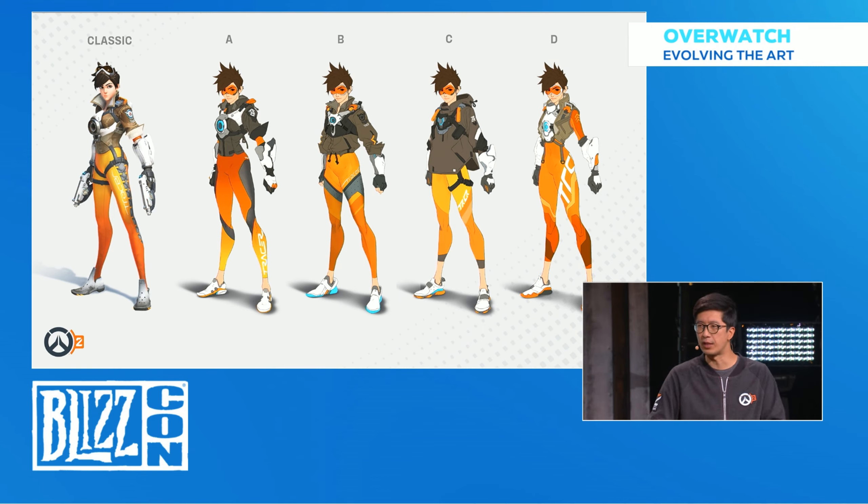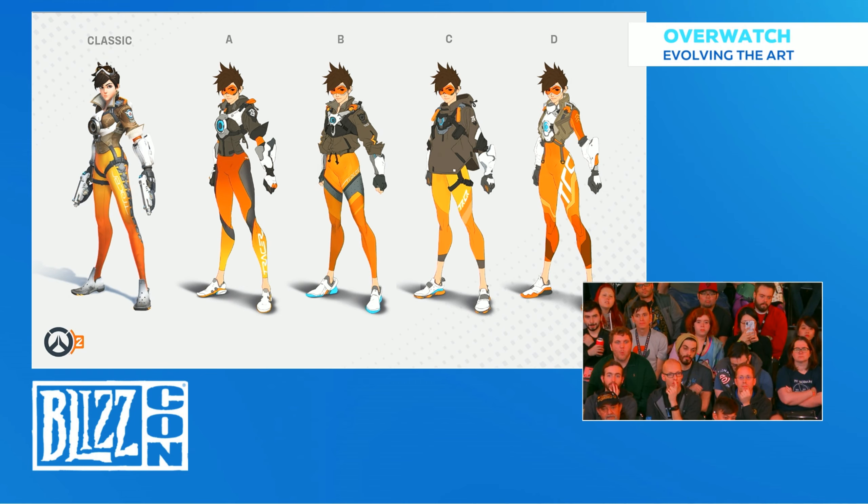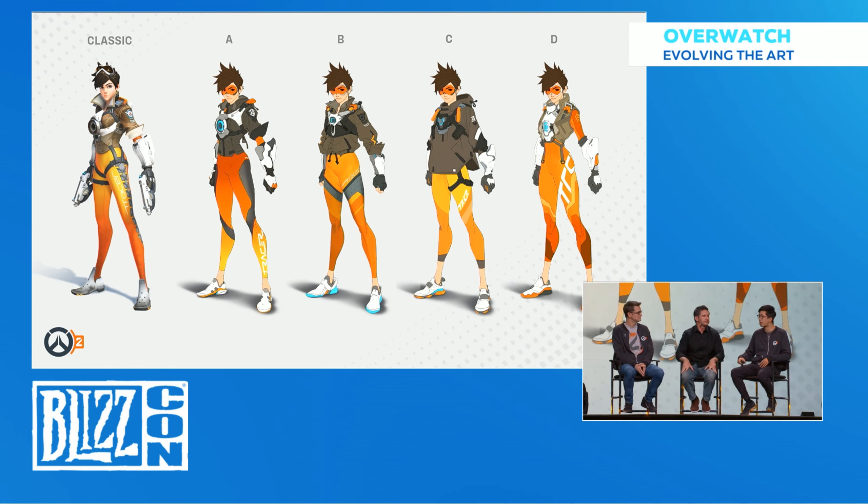With the first iteration, A, on the far left, if you squint your eyes, her silhouette really doesn't change much. The collar is still there, the sleeves — it's really the internal details that have shifted a little bit. Some of the patterns are different and maybe some of the materials on her jacket might be different. But at first glance, it's a little too conservative. So we thought, let's try a couple more where we push it a little bit more.